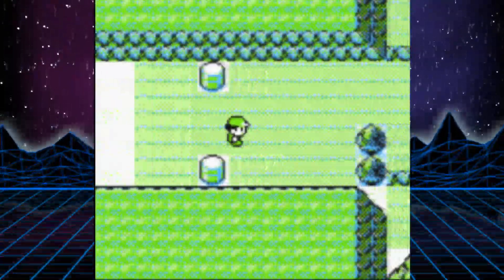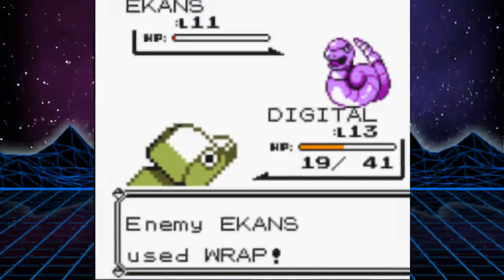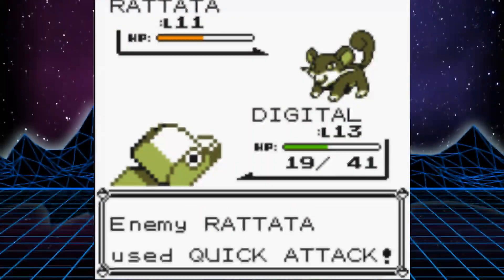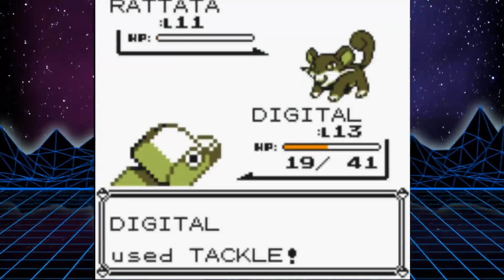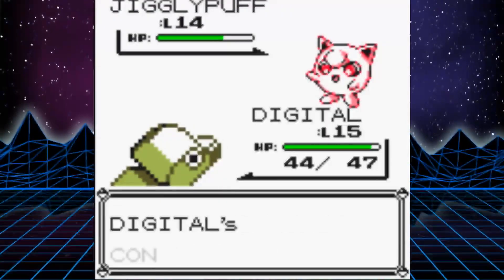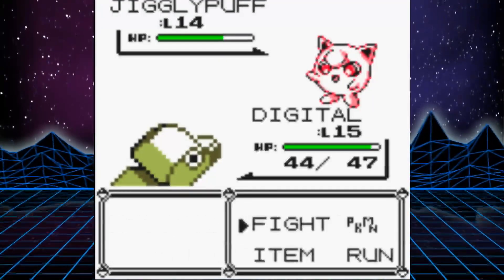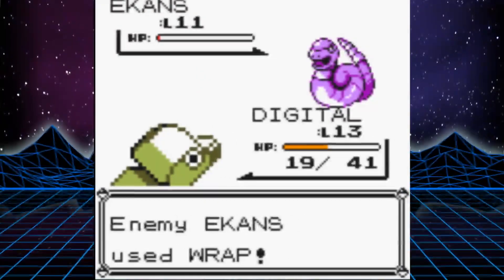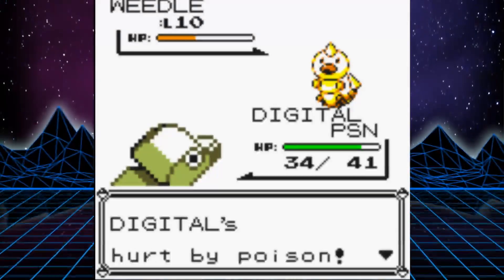Here is where we discover the four worst things about the run: Quick Attack, Disable, Wrap, and poison. Quick Attack sucks because at this point you outspeed most things, but a lot of the trainers here have Rattatas and Pidgeys that know this move — they will use them on you and rack up damage very quickly. Disable causes one of your moves to be unusable for several turns, meaning you'll be struggling if your only attacking move gets disabled. Wrap is notorious in Gen 1, as it keeps attacking you for multiple turns meaning you cannot attack, and poison just sucks in general in solo runs.